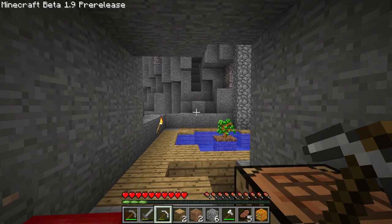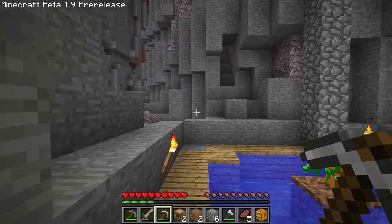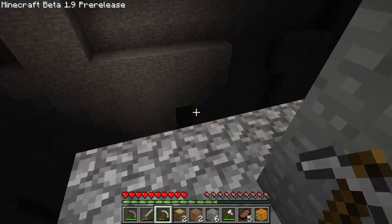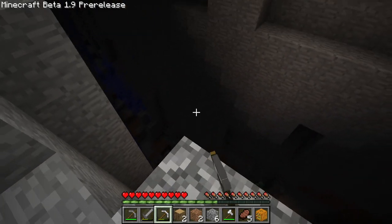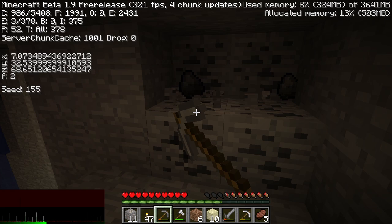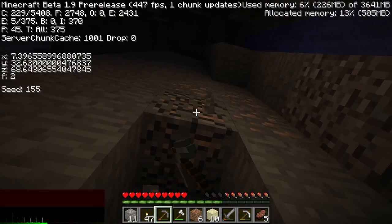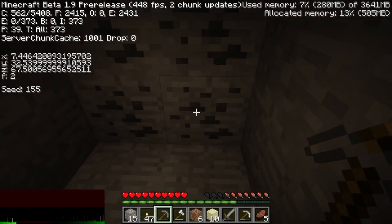I've been thinking about what I want to do for the first episode to set a tone for this series. I think I want to make a sugar cane farm because it's kind of interesting to do on day one. We have to do a few things to get all the resources, so first we need to go caving. Also, I'm not going to allow myself to go strip mining in the world — at least for now. Everything I find is going to be from caving.